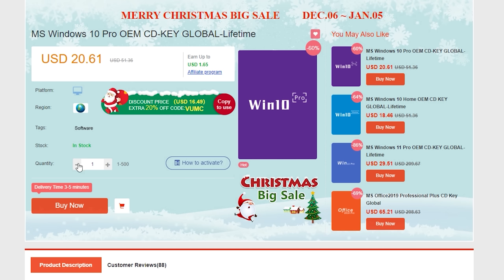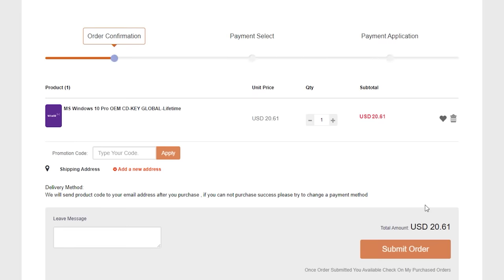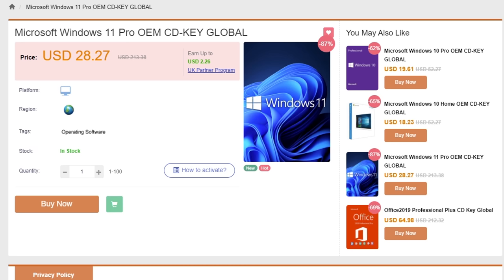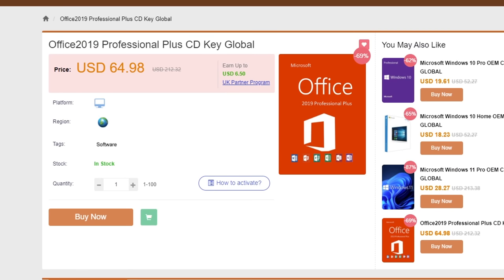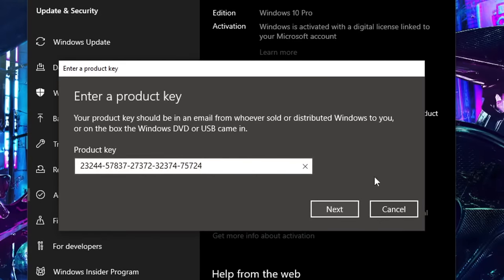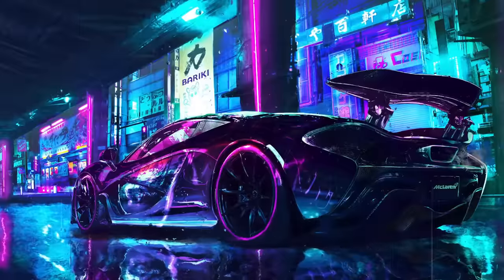So you just built a brand new shiny PC and you're greeted with this nasty notification on the bottom right corner of your screen. Instead of going out there and paying full price for a Windows key, you can actually get one for less than $15. You can get a Windows 10 Pro CD key for less than $15 by visiting yourcdkey.com and using code TS20 for an extra 20% off. They also sell Windows 11 and Microsoft Office keys and the same discount code applies. Once you get your CD key, all you have to do is go into the activation settings on Windows, put in the new key, and watch the watermark disappear.